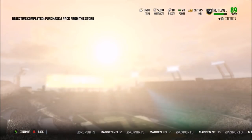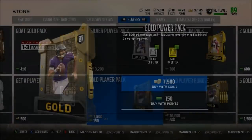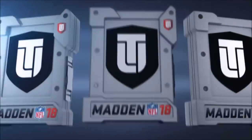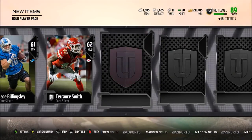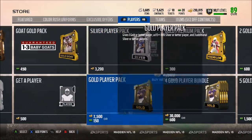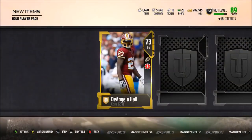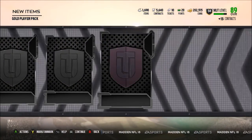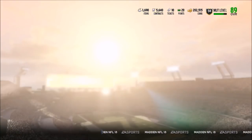We get nothing out of this pack, and we complete our daily objective. On to the next gold player pack. Now tomorrow I'm going to have my 88-plus NAT pack opening, but I'm thinking about doing the auctionable version instead of the NAT this time, because an 88 overall for my team won't even start. I think I'm going to go with the auctionable — hopefully get something good to sell or keep. We get D'Angelo Hall in this pack, and TJ Yeldon once again. My pack luck is not too good.